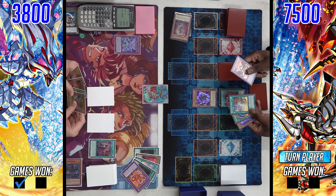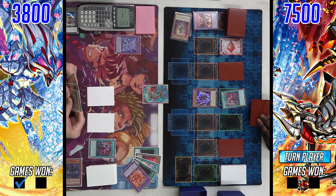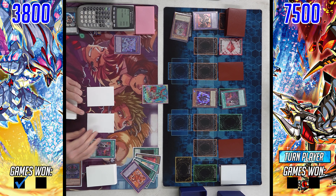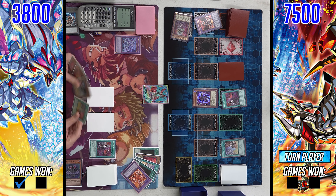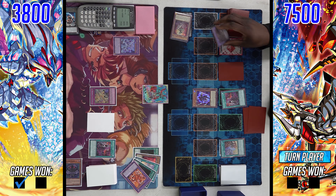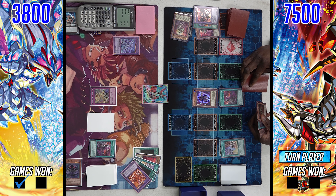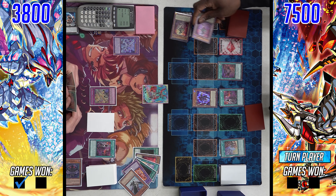DD Crow never ended up needing to be used. The player on the left played around a possible Mercurier very well — having Branded Loss up, using Mirror Jade on summon, and not giving the opportunity to use it. Turn changes to the player on the right. He sets a card, then activates Branded Fusion and chains D Barrier.